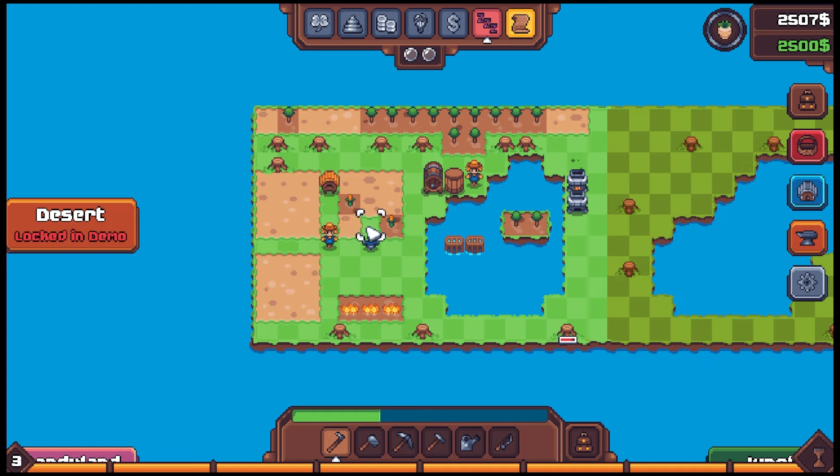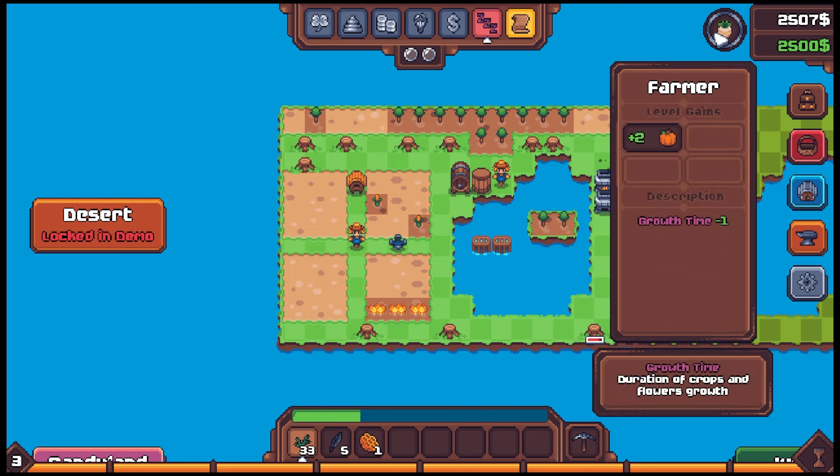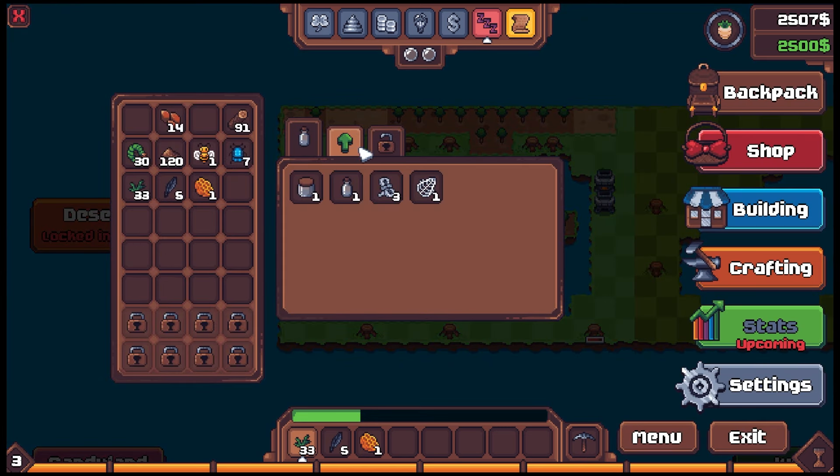I like that this game doesn't have a clock — you can just play at your own pace, take your time, relax. I hated having only a certain amount of time to do all your farming. A timer in a relaxing game just doesn't work for me. Now — let's plan some stuff but we already made the rent payment and I don't want to jeopardize that. Let me check what the seed maker costs to build.